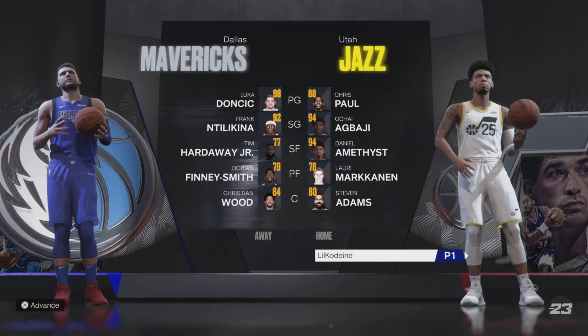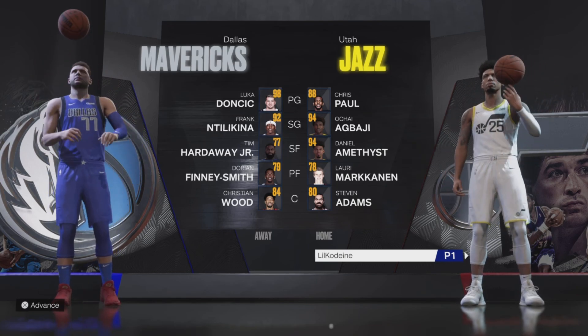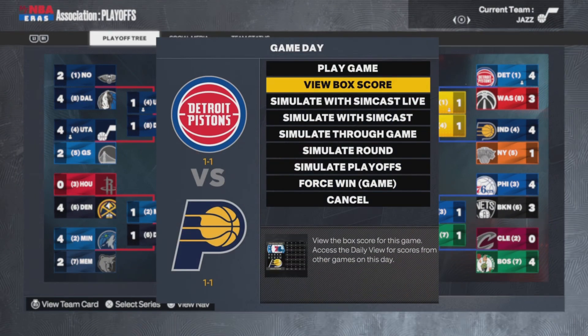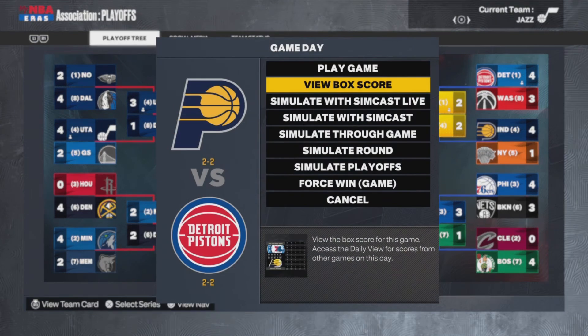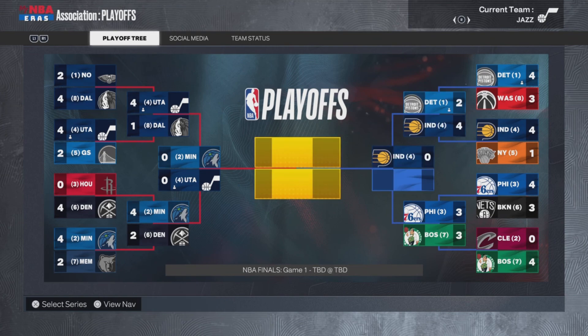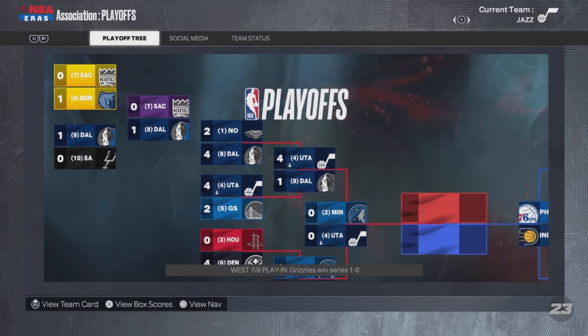The Utah Jazz are taking on the Dallas Mavericks. Somehow, Utah got Chris Paul and Steven Adams, so their team is actually really good. Both series are tied up at 1-1. Utah is up 3-1 and moves on to the second round. Detroit gets eliminated by the Pacers. It all comes down to Chai Latte and Daniel Amethyst — can they make it to the NBA Finals? No, they're getting swept. Back-to-back seasons, both teams let me down.